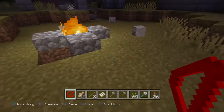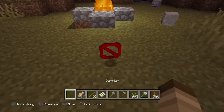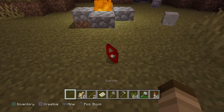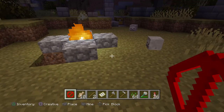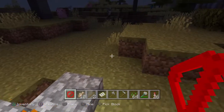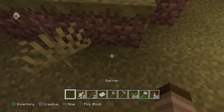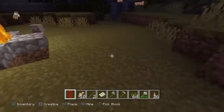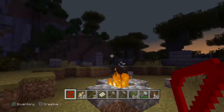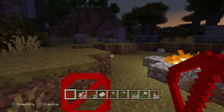Hey guys — you're probably wondering how I got this. It's called a barrier block, and it's actually the rarest item in the game. You can place these and they're invisible. You can only get this in a certain update — the 1.13 tutorial update.